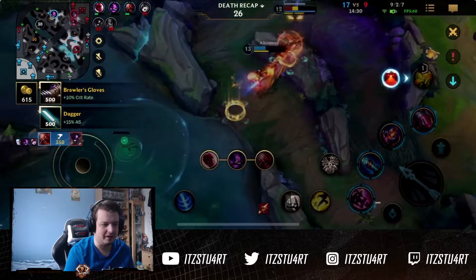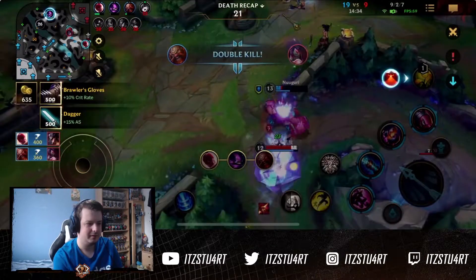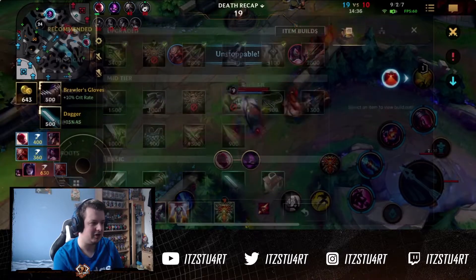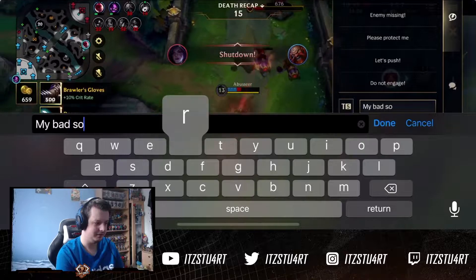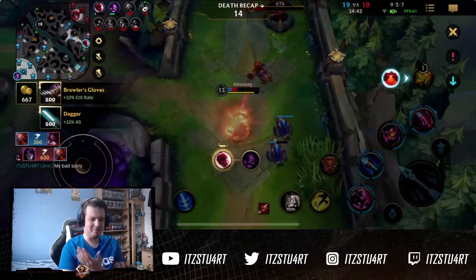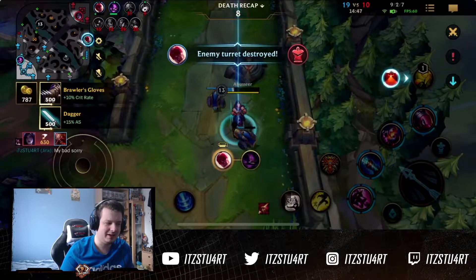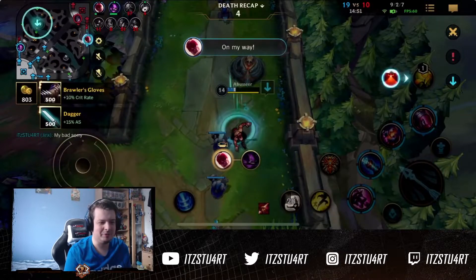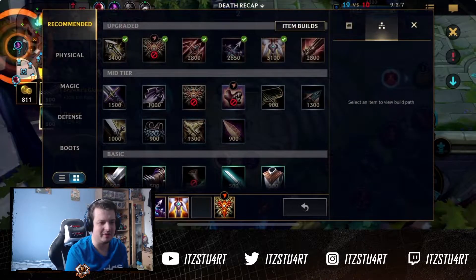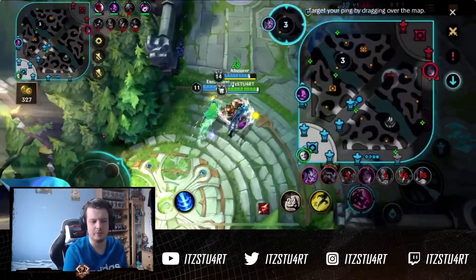Gragas is super tanky against Akali. Lee Sin kills the TF. If Gragas kills Akali and Kai'Sa is the only one left alive, we're in a fine spot. I say my bad because I went a little bit too deep — I think at that point I thought I had GA but I realized I didn't. But you can see what Jinx can do in terms of chasing down enemies once you get a kill with her passive, being able to get that movement speed and everything.